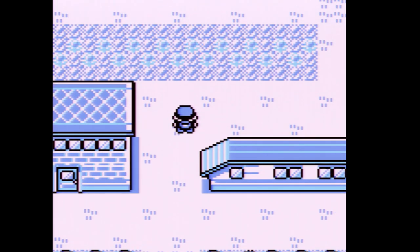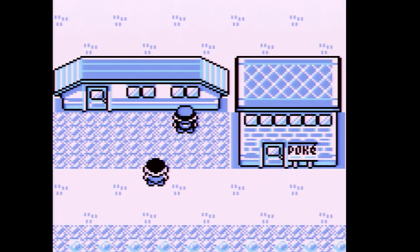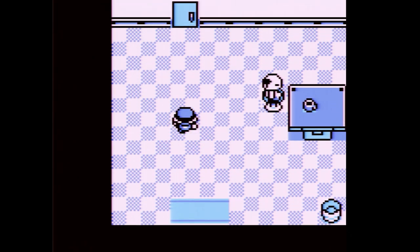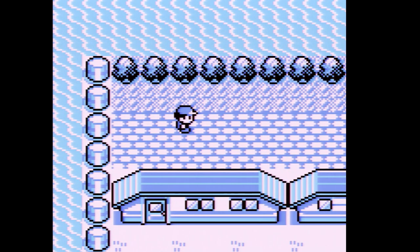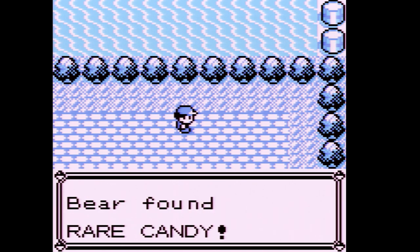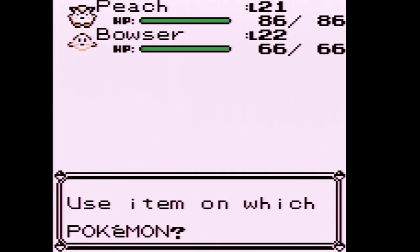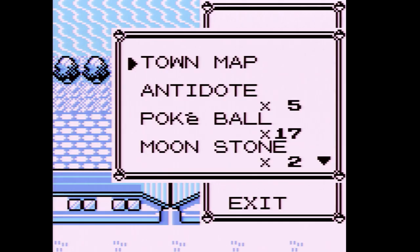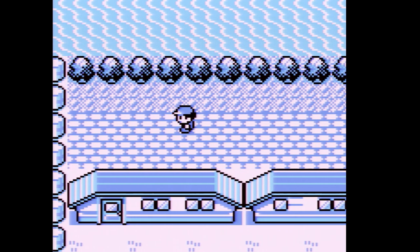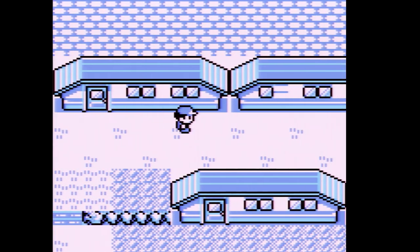The thing about Cerulean City is we can go to the gym — the second gym — right away. I'm going to wait a little bit though, because there's a little thing we have to do up here. We find a Rare Candy, and we're going to use it on Bowser and get him to the front, because there's going to be a little battle coming up. Five parts in and I'm already really enjoying this playthrough.